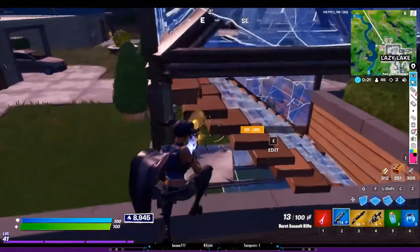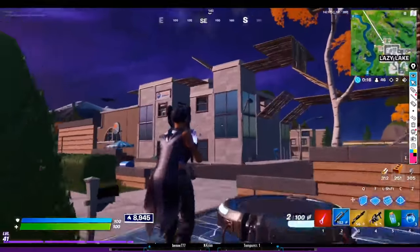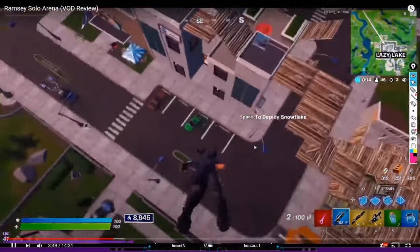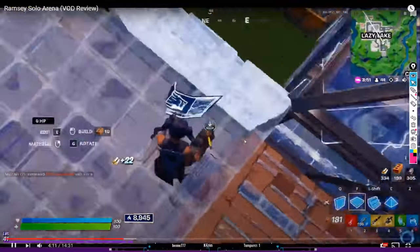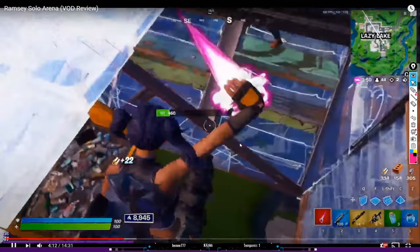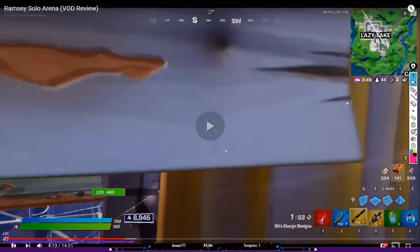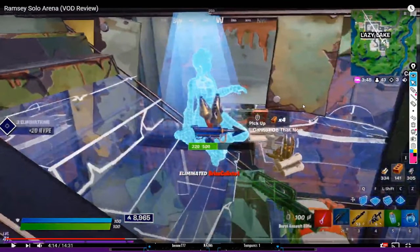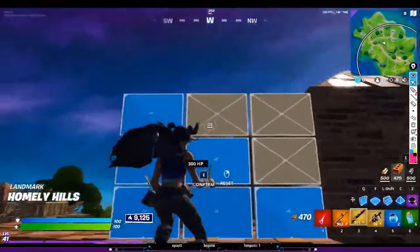Nice control. Nice exploit — you see how quick he set up that exploit, right? There's something I was talking about the other day when I was box fighting somebody — don't place the ramp before you're ready to get in. Like wait for the wall to be 100% one-shot, so it's only got 20 health there, and then place the ramp and then you'll get in. Because this guy has no time to flip the ramp at all.